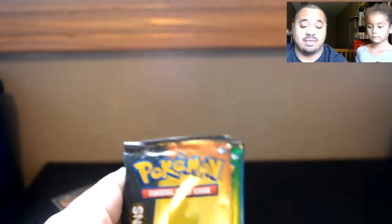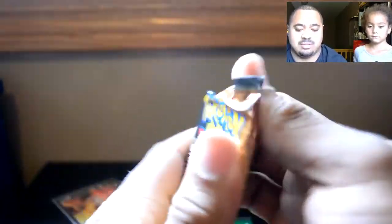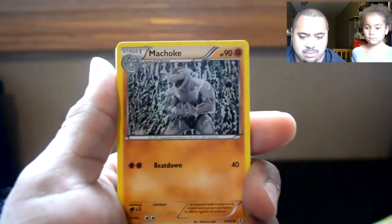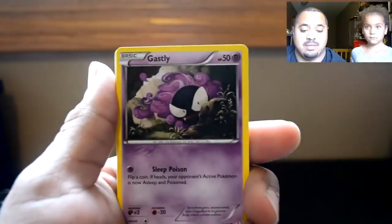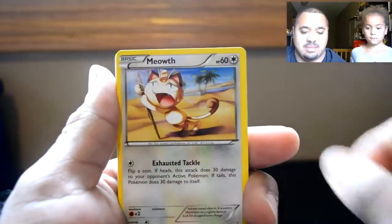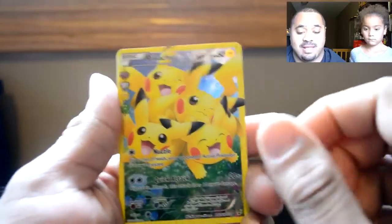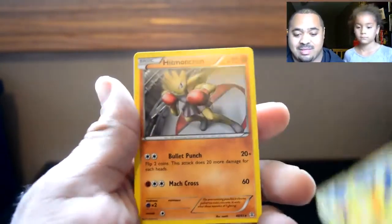We do have a code card, and we'll give that out at the end of the openings. Let's do this. Three from the back. Let's do this. Charmeleon, Clefable, Machoke, Water Energy, Krabby, Ghastly, Meowth, a Reverse Graveler, and another Pikachu Full Art. Oh my goodness. And then a Hitmonchan.